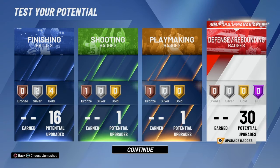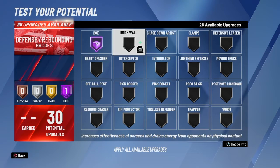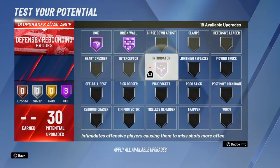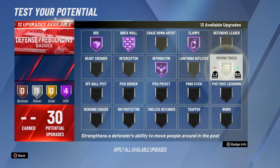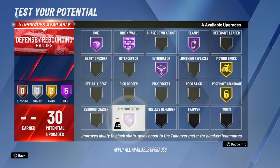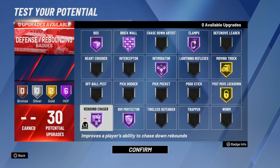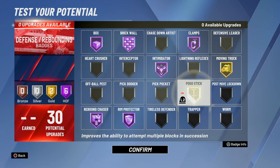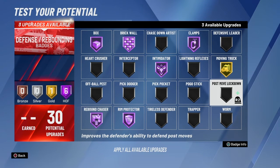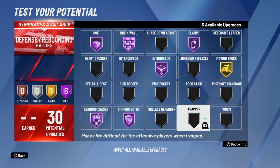Moving on to the big badges — the defense and rebounding, 30 potential upgrades. Put on Hall of Fame Box, Hall of Fame Brick Wall, Hall of Fame Intimidator, Hall of Fame Clamps, Gold Moving Truck, Gold Post Move Lockdown, and Hall of Fame Rim Protector, and Hall of Fame Rebound Chaser. That is what I prefer to use. You could also take down Post Move Lockdown and put on Pogo Stick, or take down either of those and put it on Chase Down Artist.